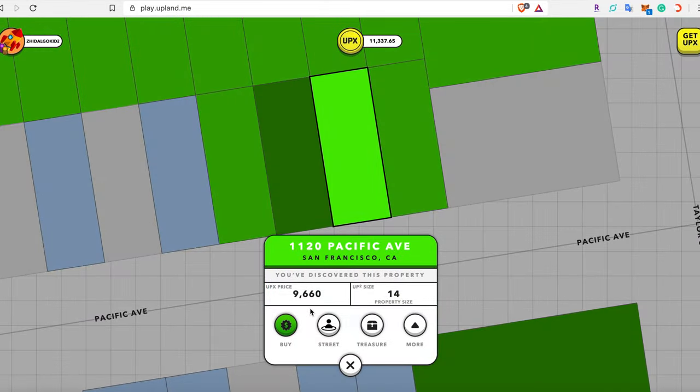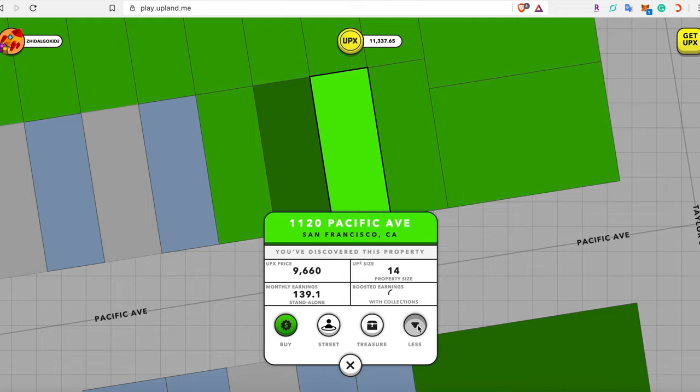Now that you've clicked the unminted property you have several buttons to choose from. There's a Buy button for the unminted sale price, a Street button that allows you to see the street view from Google Maps, a Treasure button — though treasure hunts are only on minted or owned properties — and a More button that shows you the monthly and boosted earnings for that property.